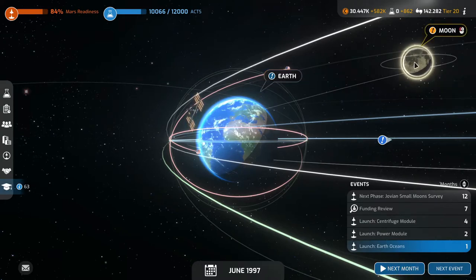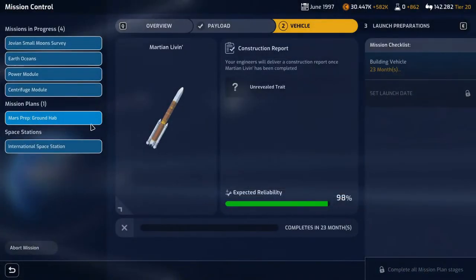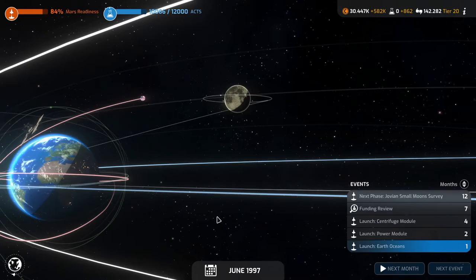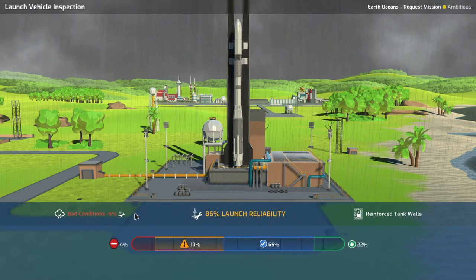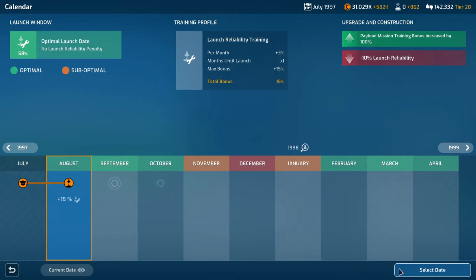We need boosters, so we'll go here — actually we'll get this guy. 23 months to build. I am good with this — that's a good-looking rocket. 5.1 million, one year eleven months to build. We have a new request mission on the moon — selenological studies. We don't have any active mission slots right now but we are launching Earth Oceans next month, power module in two months, centrifuge module in four months. Highly unreliable vehicle and it's raining — bad conditions, not going this month.